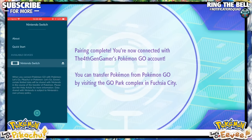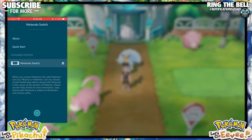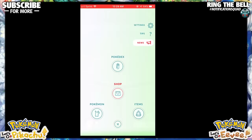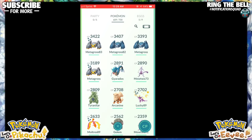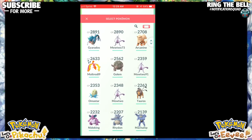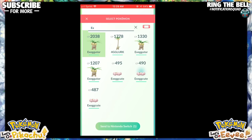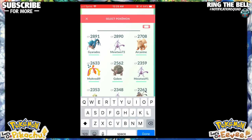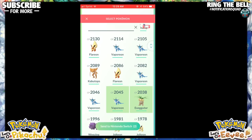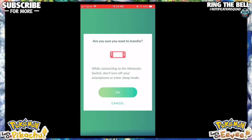The next step is selecting which Pokemon you want to move to your Pokemon Let's Go. Go to your Pokemon, and in the upper right you will see a little Nintendo Switch logo. Just tap that, and it'll tell you to select Pokemon. Pick whichever ones you'd like — you can pick one, you can pick a few. Then just hit Send to Nintendo Switch and complete the following prompts. Just say OK, OK, and then it will try and search for your Switch.